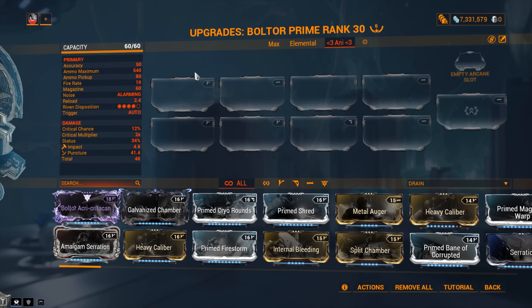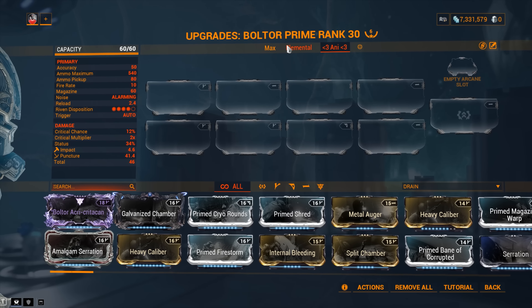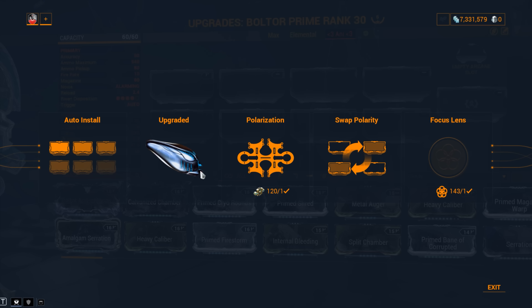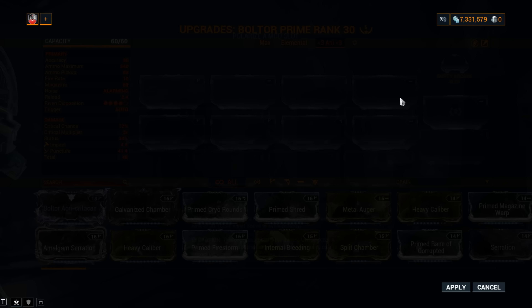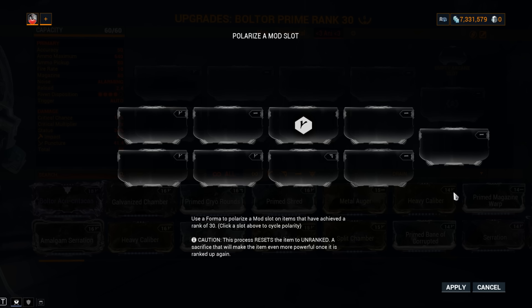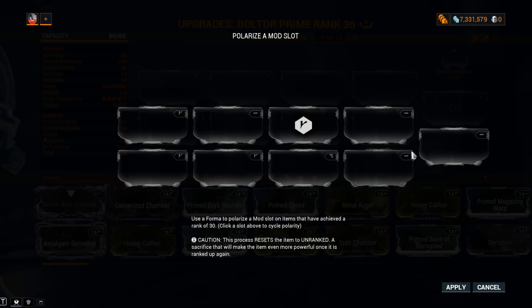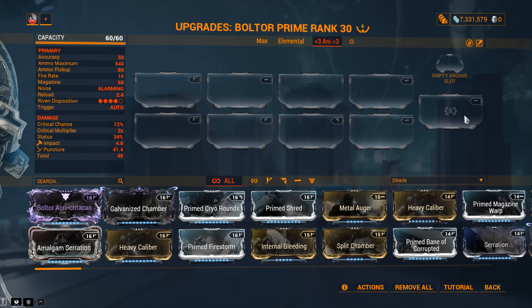Let's have a closer look at stats. Mod capacity is 60 out of 60, but as soon as you finish building your Boltor Prime it's going to have 30 out of 30, so you jump into actions and double the mod capacity with an Orokin Catalyst. You're going to have to plug in a couple of Forma. Normally I say go V on everything, but on this one you've got to hold off on the V's and add a couple of dashes — you're looking at three to four Forma maximum.